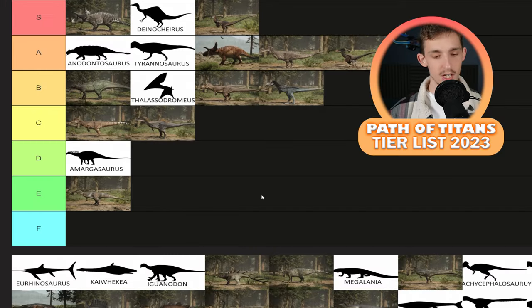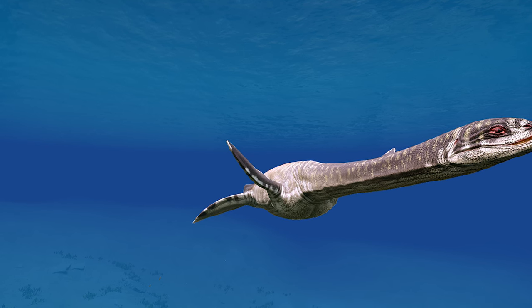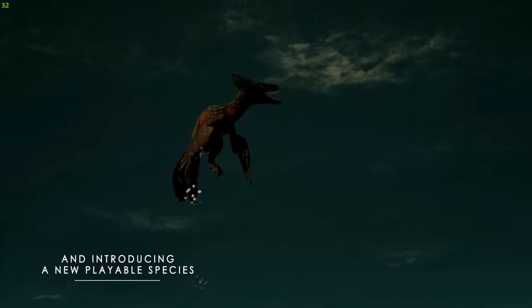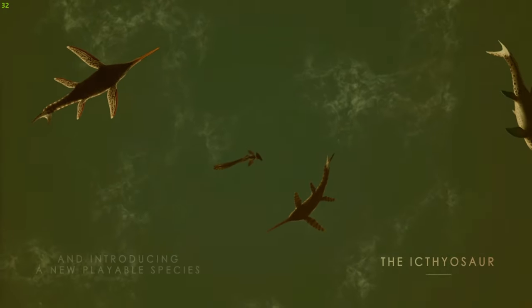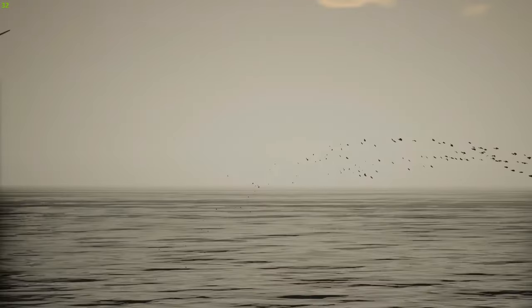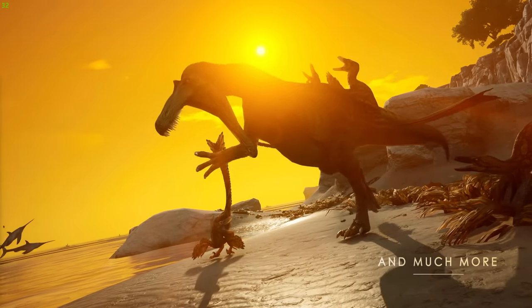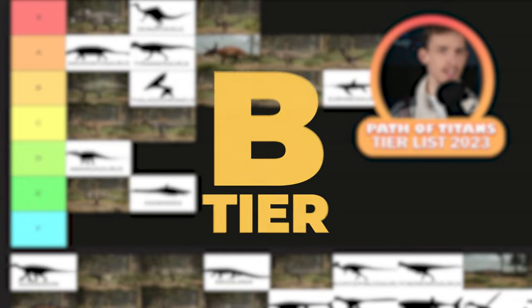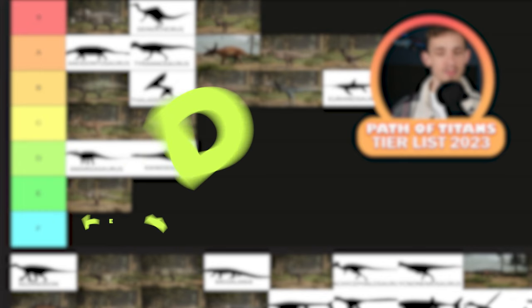Now let's go with the two aquatics. Kaijuwhale has had its combat weight buffed and now has Lone Survivor because of the introduction of the lighter, more mobile pack hunting creature Urinosaurus. Urinosaurus has pounce and that pounce is actually really solid. The only downside is there's not really much to do in the ocean still. Comparing them together: Urino is better — I'm putting that into B tier. Kaijuwhale is a bit sluggish. I think D and B are more solid there. Kaijuwhale is more for lone survivors, but can it really counter a Urinosaurus group, especially if Urino gets pounce and is more mobile?